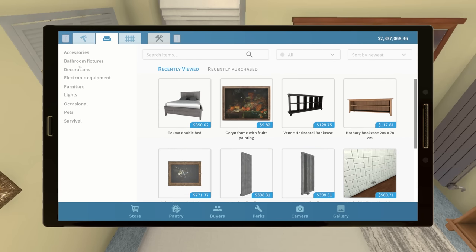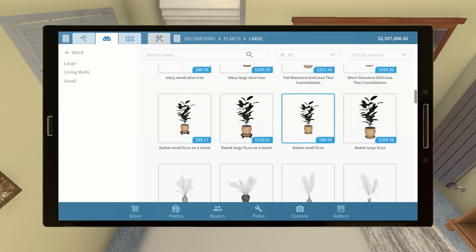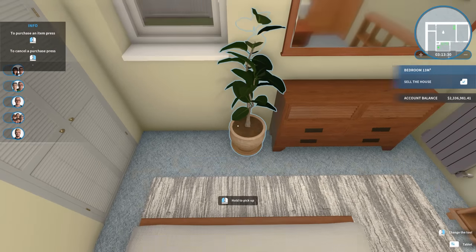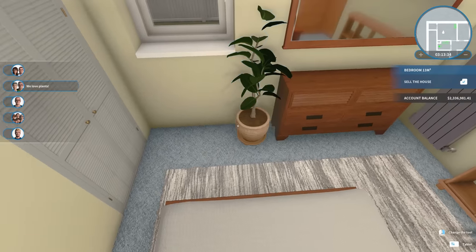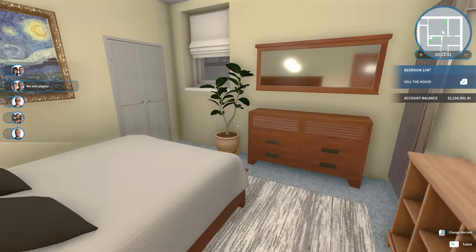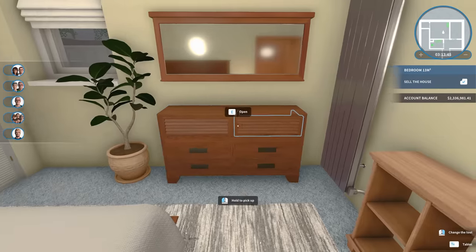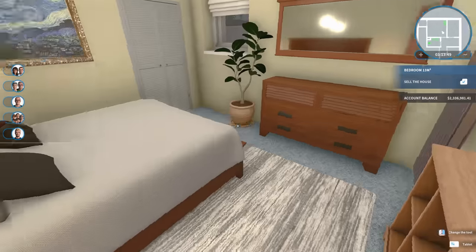Actually, come to think of it, let's throw in one plant. Let's put a plant in — oh, that clips horribly into the wall. Let's do that. There we go, that's a little better. We'll just put a plant right there. So yeah, got the radiator, we got a plant here, and then we've got a nice dresser here with a mirror on it.